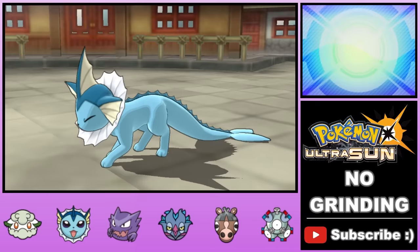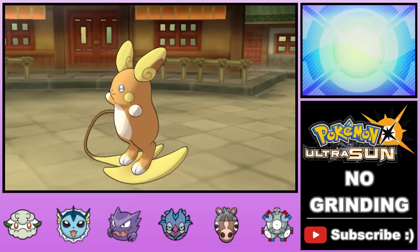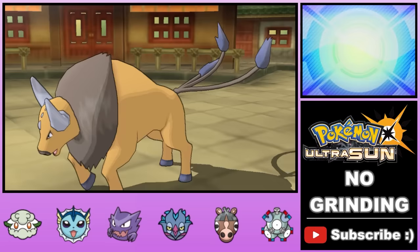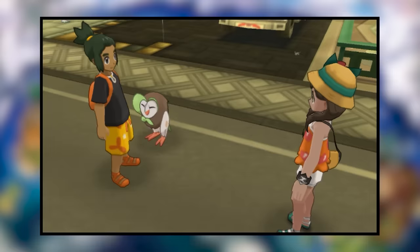He brings in his Raichu, so we swap back and forth between Mudbray — immune to Electric — and Haunter — immune to Quick Attack — until we stall out all of Raichu's PP, forcing Hau to swap in his newest team member Tauros. Tauros can't hit Haunter, so we Curse it and it just sits there taking damage. Then we finish off his Noibat with Poison from Cottonee, and finish off the PP-drained Raichu. That is how you systematically dismantle your rival in Pokemon.